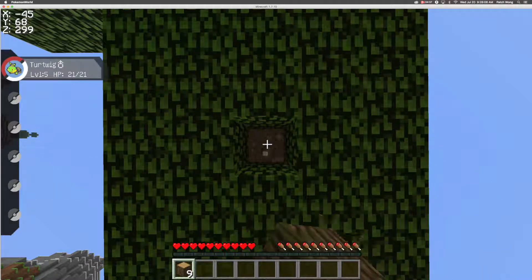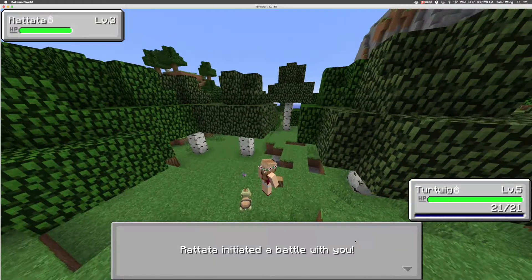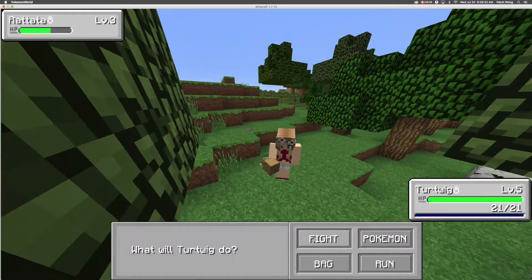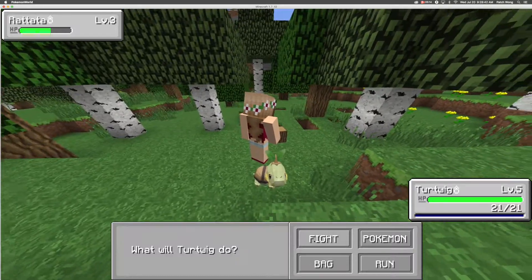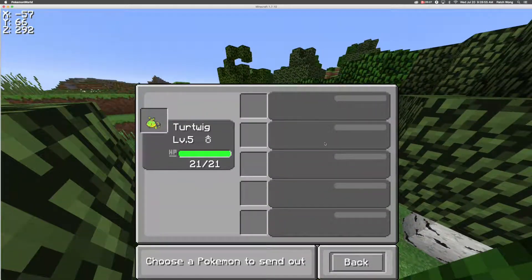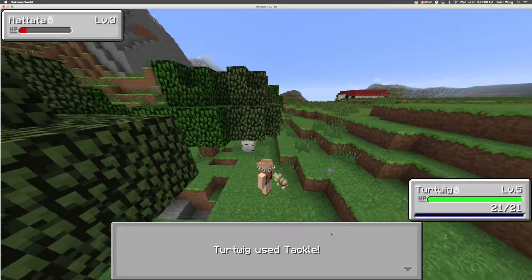You can see that Turtwig is a level five and you can see what his HP is at. I'm going to show you how you battle in this, but I don't know if I'm going to win because a lot of Pokemon on here are not level five, so this is going to be very difficult. I know one Pokemon I can always beat and that's Magikarp. This episode, we are going to try and level up our Turtwig and collect resources so we can make Pokeballs to catch more Pokemon.